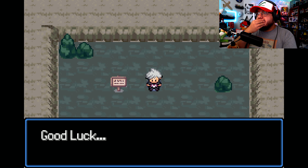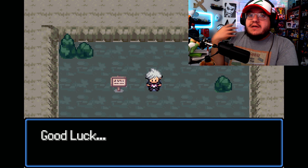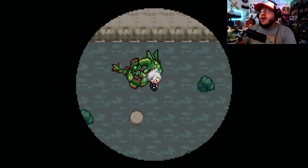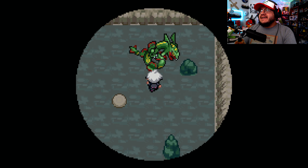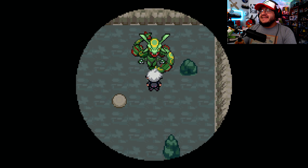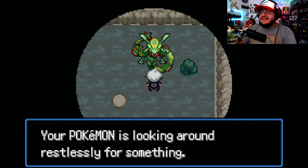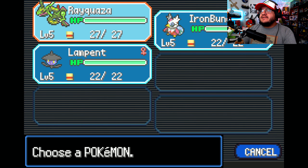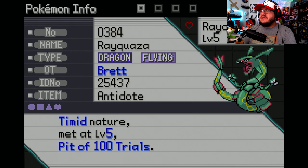Iron Bundle is gonna bring all the snacks in his little electronic baggy, Rayquaza dominating, and Lampent being our light source. Let's check the summary — what's our team looking like?